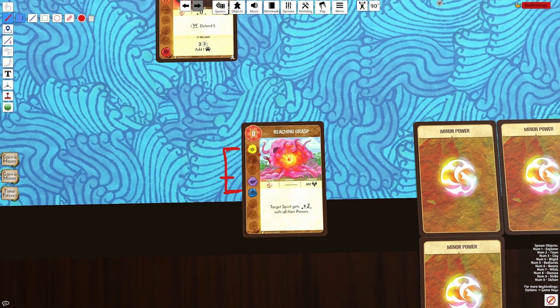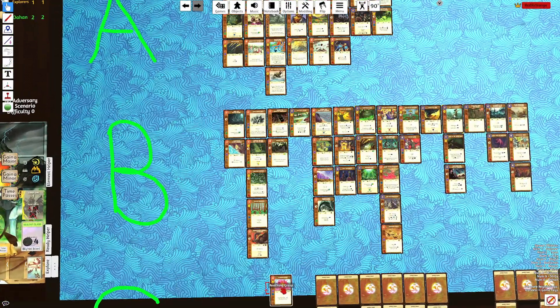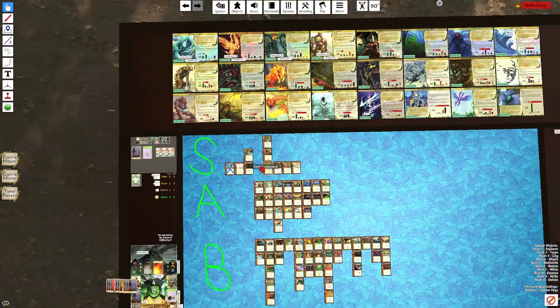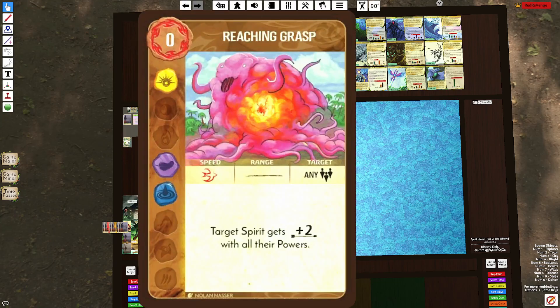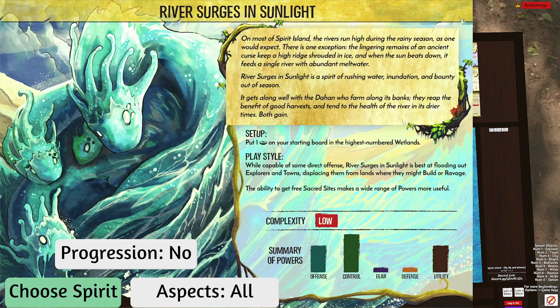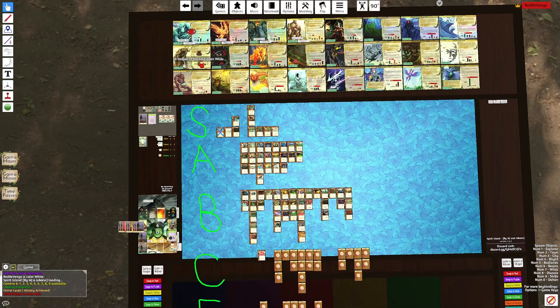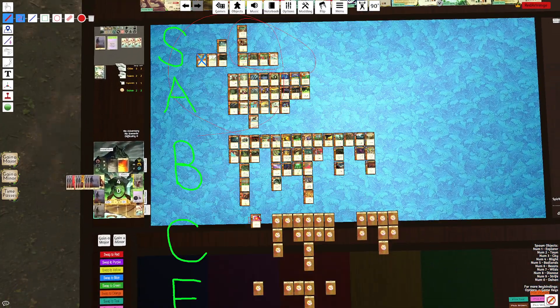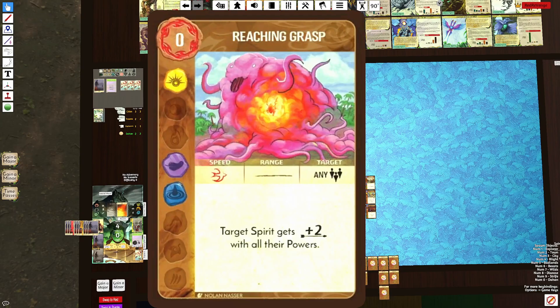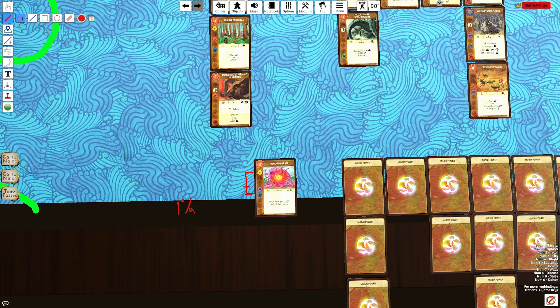Unless you're in these elements, you're not really going to want this card. The only spirit that would want it would be like Sunbright Whirlwind as a Sun/Air spirit, but that spirit already has a range-boosting card. Thunderspeaker is Sun/Air but doesn't have the card plays to play something like this. You might be able to make an argument for River as a Sun/Water card — Massive Flooding would have a significant range increase — but there are plenty of other zero-cost cards you'd rather take over Reaching Grasp. I think I've taken this card maybe less than 1% of seeing it.